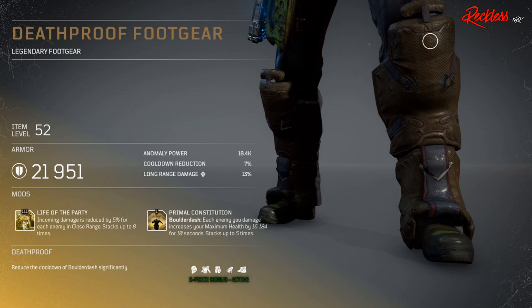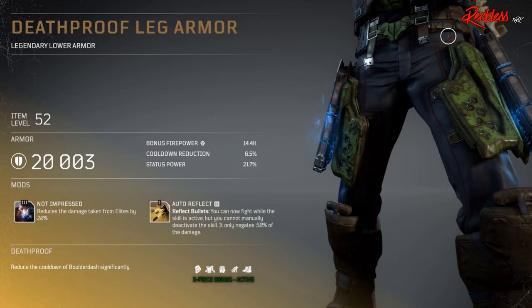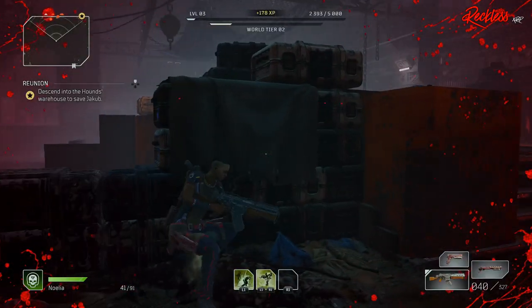The Tier 3 mod on the Death Proof Foot Gear is called Life of the Party: incoming damage is reduced by 5% for each enemy in close range, stacking up to eight times. Then we have Death Proof Gauntlets — legendary gloves — with Tier 3 mod Kingslayer: critical hits on any elite increase your firepower by X amount for 8 seconds. Then we have Death Proof Leg Armor — legendary lower armor — with Tier 3 mod Not Impressed, reducing damage taken from elites by 20%. Finally, the Death Proof Mask — legendary headgear — has Tier 3 mod Primal Weakness, which affects your Boulder Dash and permanently reduces resistance of all damaged enemies by 50%.